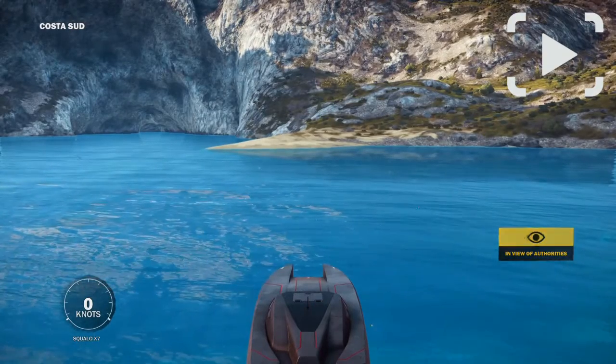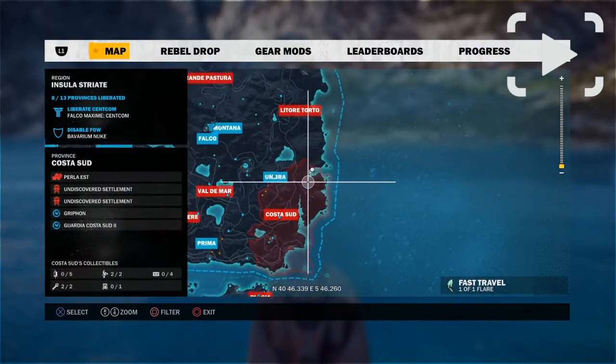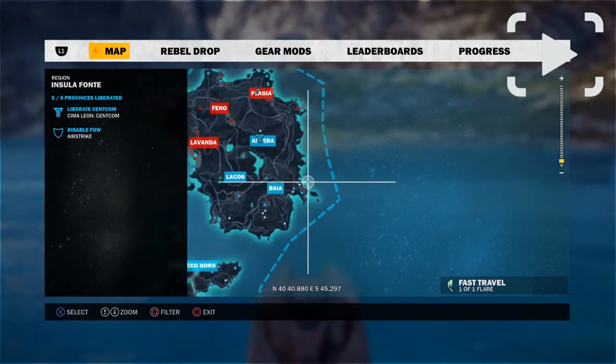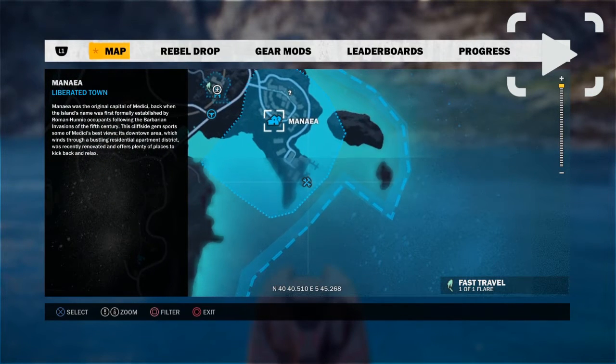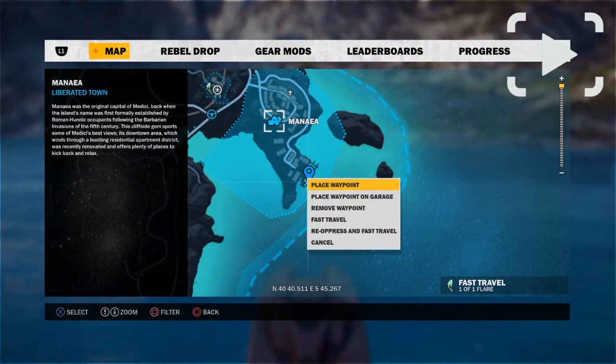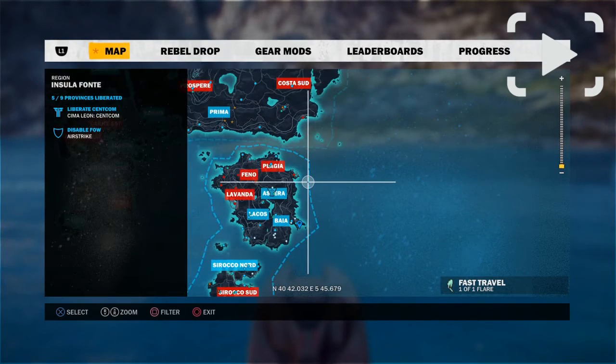Now that your Squalo is actually in the water, you want to drive to the nearest boat dock garage. The nearest one for me is Faya, right here, so just set your waypoint on the garage right there, and then drive there with the Squalo X7, and then it is yours!